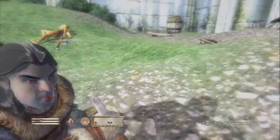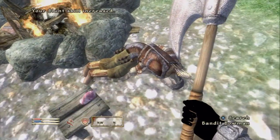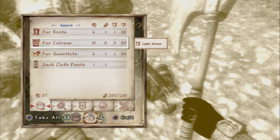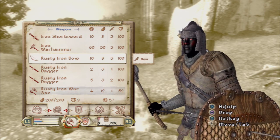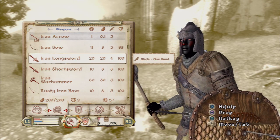Trying to increase my blunt skill here — this is working out. Oh, did he die? Nice. It's all poopy — it's all poopy. Does this stuff have weight too? Of course it does.